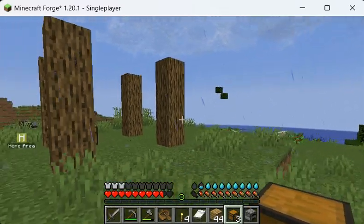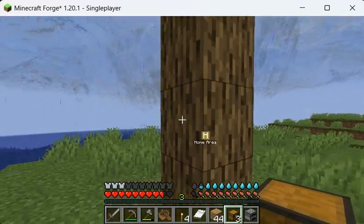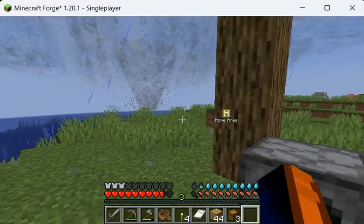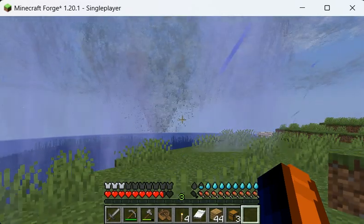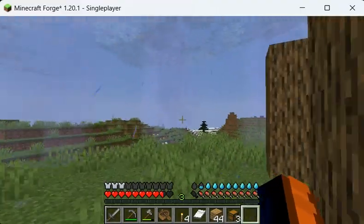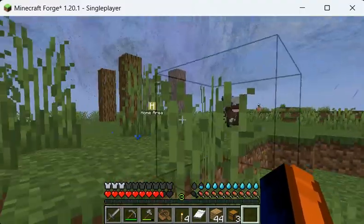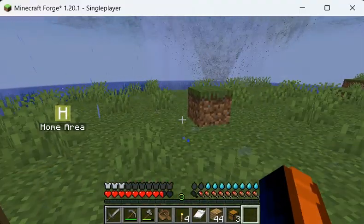That is a tornado! We have our first tornado of the season. There it is. I don't know how close it's going to be. It is going to come towards us, because these tornadoes are supposed to aim at us. We don't have a home yet, so we don't have any shelter. We're going to have to run.